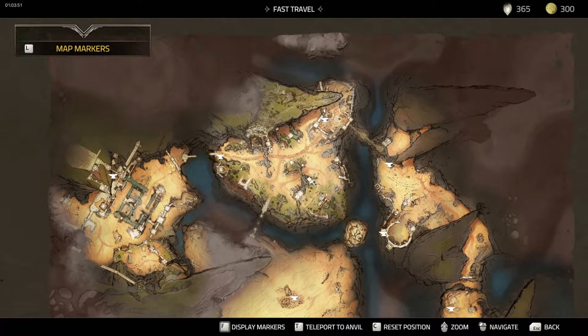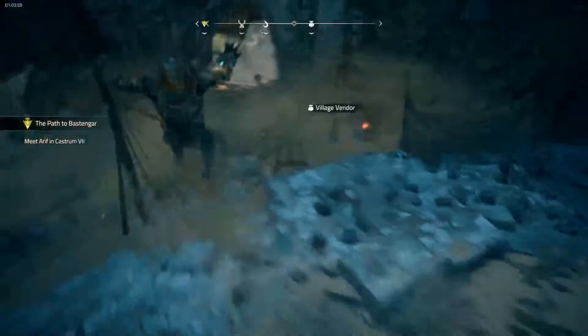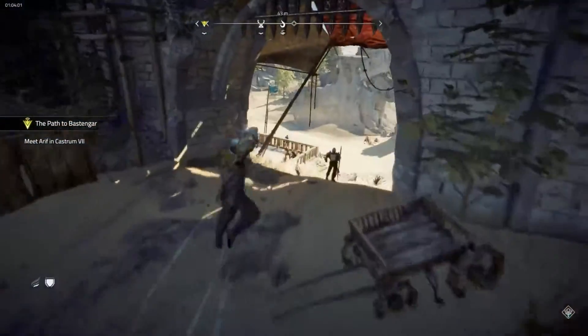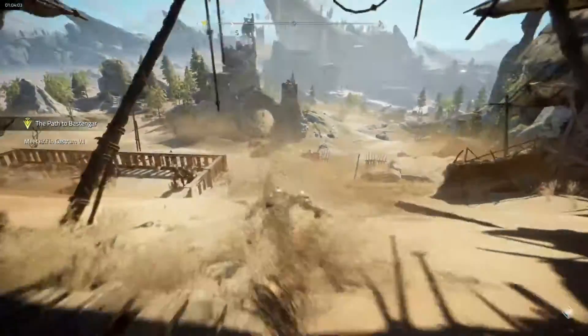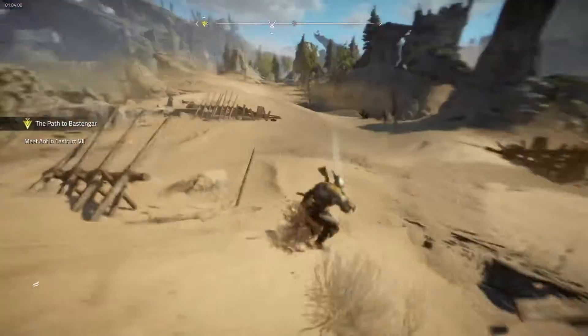Gotta hope you know where that is — this is where the other shards are. We're gonna start from this anvil right here, and I'm just gonna run all the way to that third shard. I'm gonna go to the right here, go down here. It's kind of a far run, but I'll figure it out and show you guys where it's at.